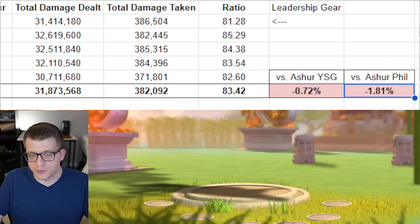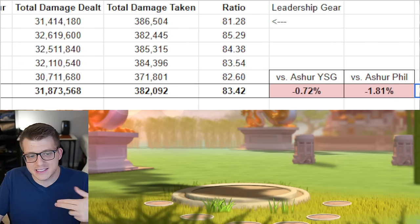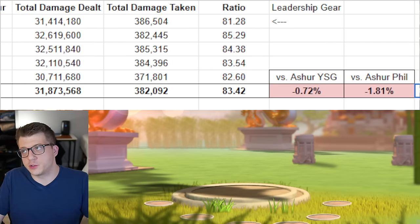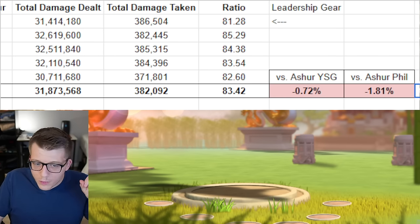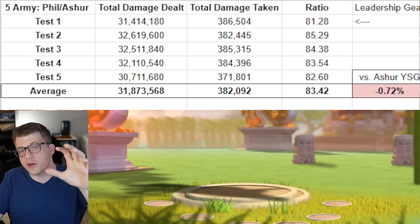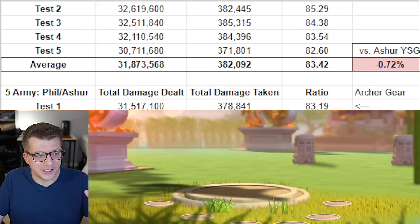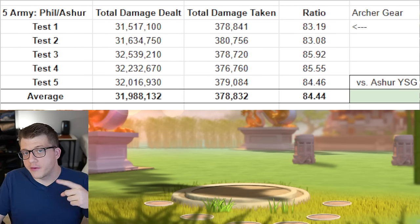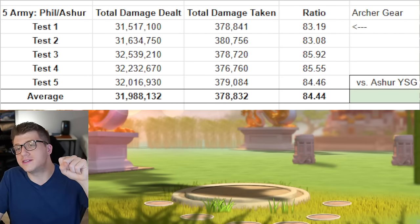Comparing Philip primary to Ashrapanapal primary, it is 1.81% worse to run Philip as primary. These are micro-optimizations — you're dealing less damage but also taking less damage. Running Ashrapanapal as primary, no matter who is secondary, is probably going to be better than running Philip primary. But what if we run Philip primary with Ashrapanapal secondary using full archer gear? The downside is you'd have to talent it for leadership commanders, which is an unusual strategy.